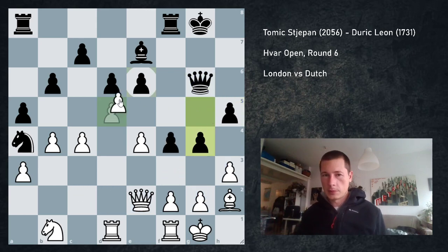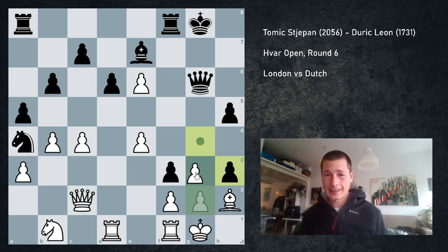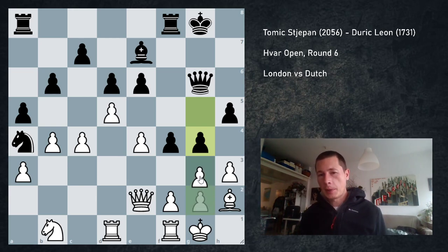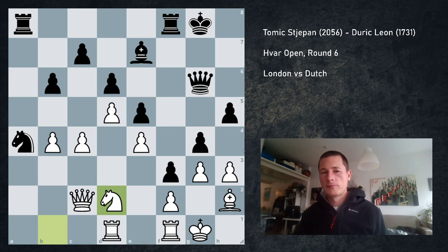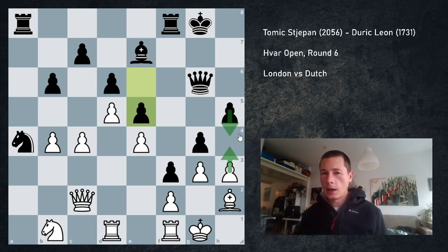What I should have done is taking on e6 — that's the engine line. I didn't even consider taking on e6 because he plays f3, I go Qc2, he goes gh3, and I go g3. This seemed suicidal to me. It's much better than what I did, but I couldn't see it. What I did, in my mind, just killed my bishop. So g3, f3, my bishop is dead, Qc2, takes takes. In this position he played e5, I went knight to d2.